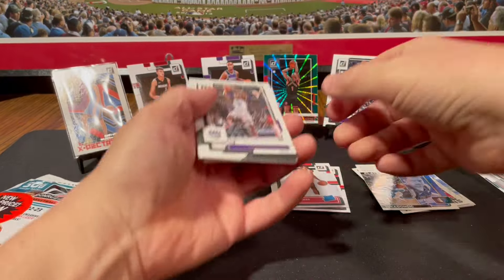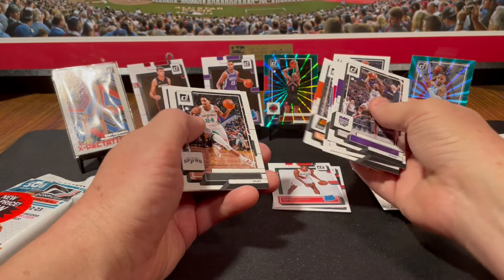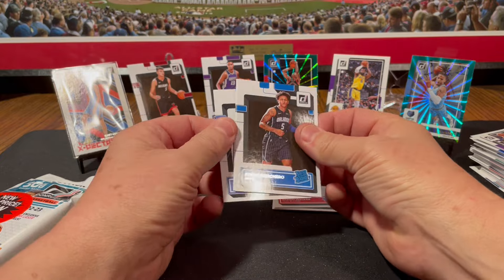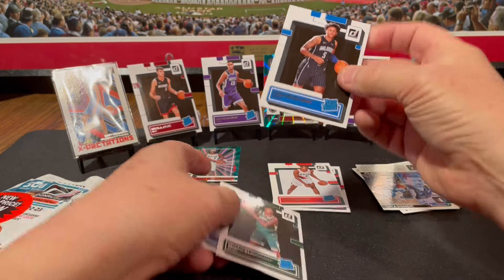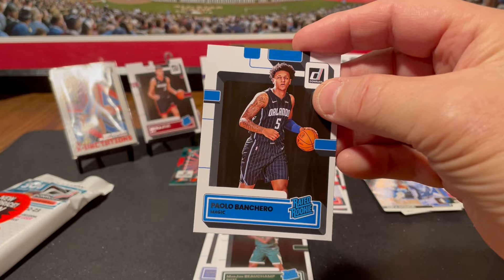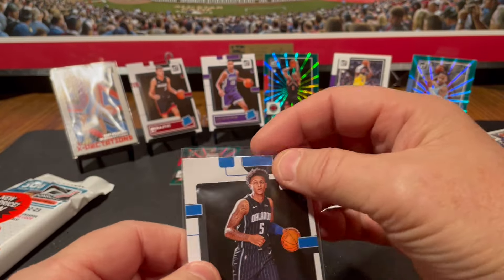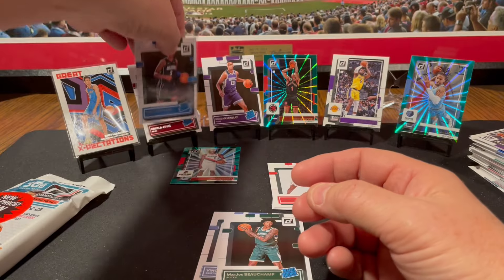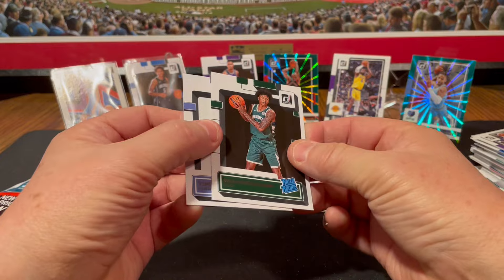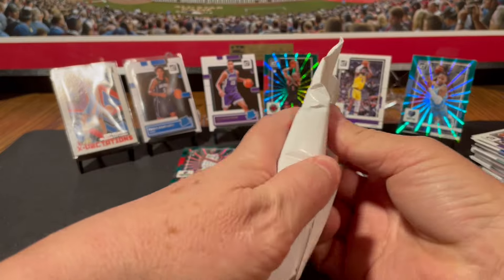Harrison Barnes, Andre Drummond, Jaren Jackson, Jay Crowder, Devin Vassell. And for our rookies — hey! We got Paolo Bancaro. I think he's definitely heating up and tends to be worth more than Chet Holmgren. And we're going to put him in front of Nikola Jovic. We also got Marjan Beauchamp and Vince Williams Jr.